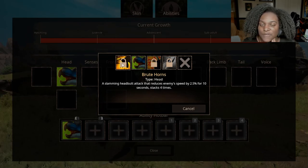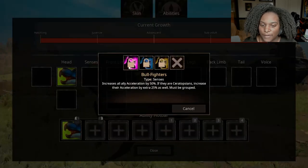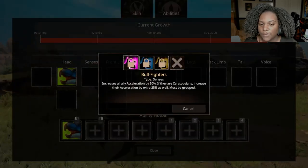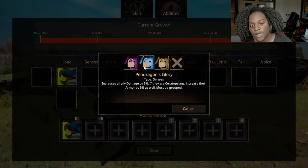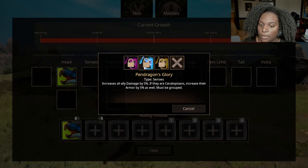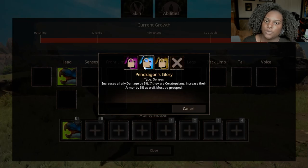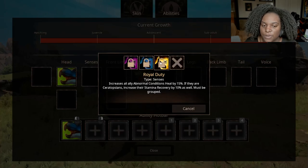There are a lot of buffs and debuffs you can do with Eotriceratops, so this is very good to pay attention to. For senses, Bullfighters increases all ally acceleration by 50%, and if they are ceratopsians, increases their acceleration by an extra 25%, so up to 75% increased acceleration — which is really good. Pendragon's Glory increases all ally damage by 5%, and if they are ceratopsians, increases their armor by 5% as well. Royal Duty increases all ally abnormal condition heals by 15%, and if they are ceratopsians, increases their stamina recovery by 10% as well. These are all really, really good.